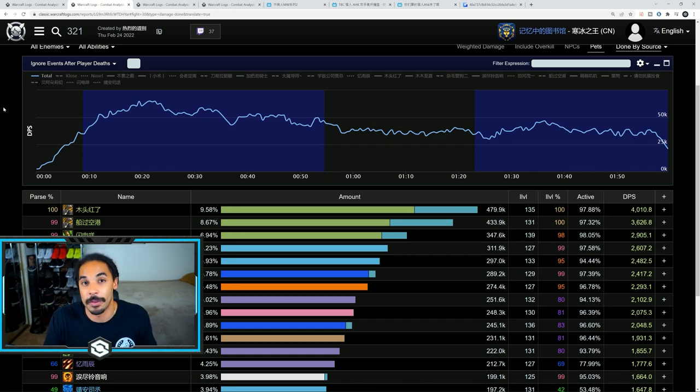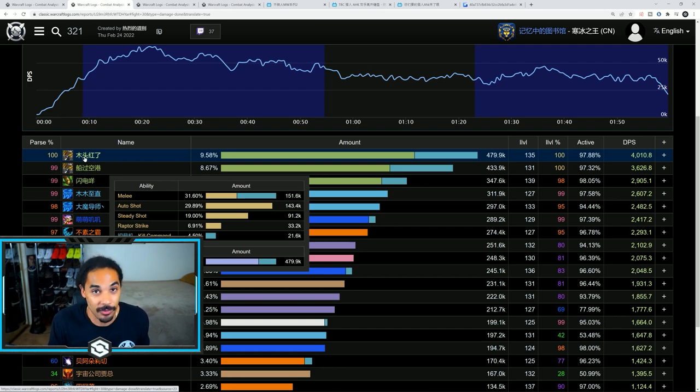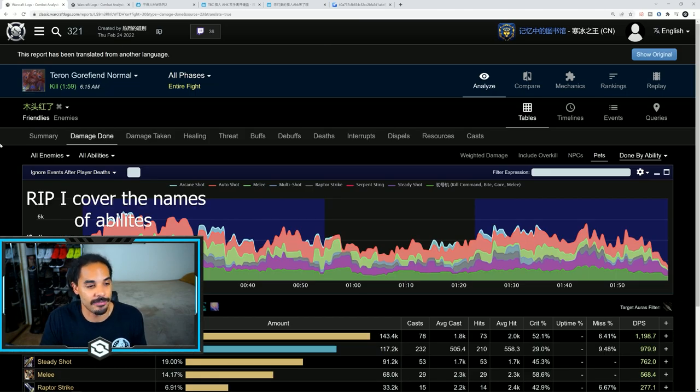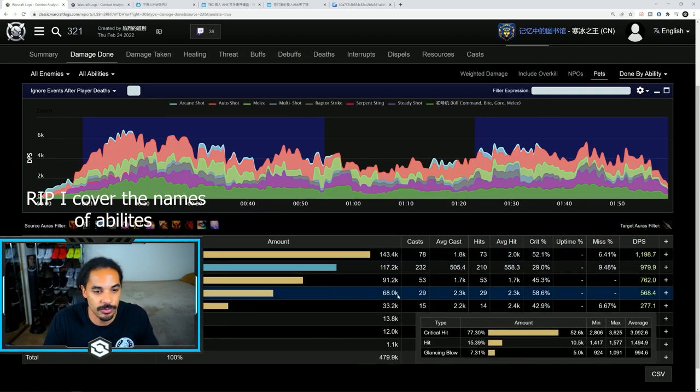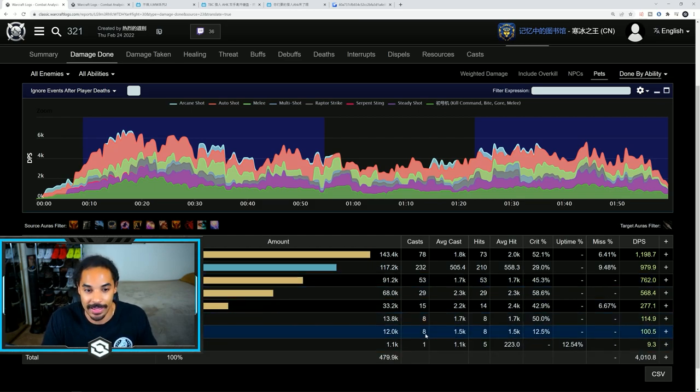Their survival hunter right behind them is doing 2900 DPS. This is one of those fights where you can pump very hard, especially if you get some good crit percentage and especially if you end up weaving in melees. But the thing that looks interesting in this log is that the melee damage from this rank 1 hunter is actually higher than his auto shot damage and steady shot damage. Now that does include pet damage, but it's very, very rare to see this and it's actually kind of suspect. If we look at the other two hunters, their melee damage is very high as well. Diving into the log itself, the hunter is actually doing 29 melees and 15 raptor strikes for 78 auto shots and 53 steady shots — even getting 8 multi shots and 8 arcane shots off.